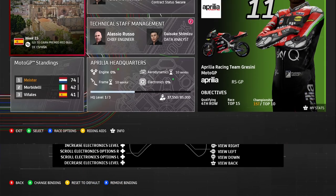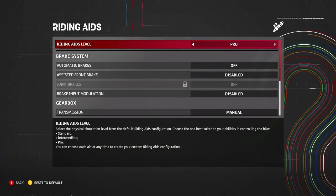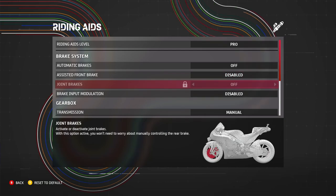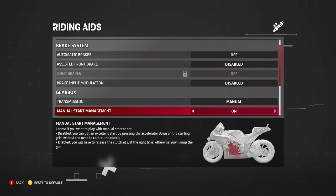Let's head over to my riding aids. I always use riding aids on pro level. Automatic braking is off, front brake assist is also disabled, joint brake is automatically disabled as well. I don't use braking with modulation, and my transmission is always on manual.